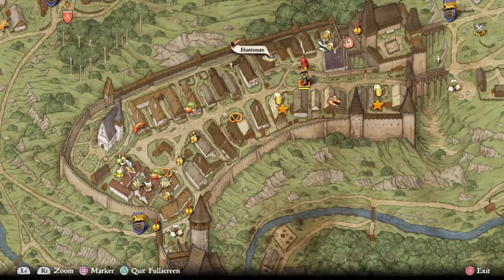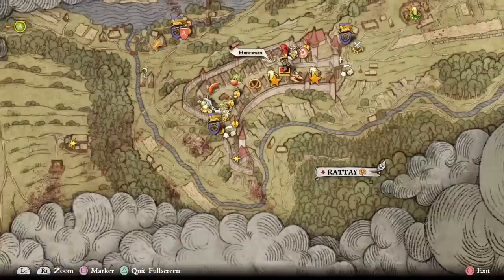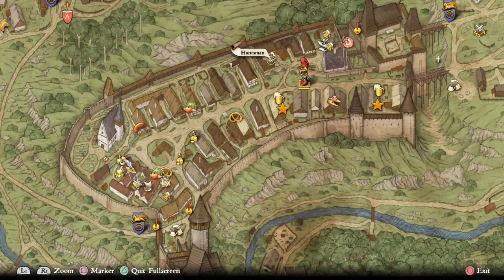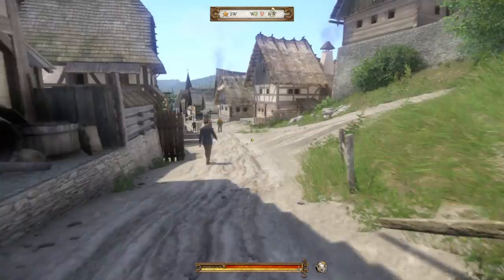It's PJ from WRRV again, and we're gonna go over how to make money early in the game through side questing. It's very difficult. Right now I'm doing the mission where you meet the Huntsman in Ratay — I still think I'm saying that wrong. He's up here, so I'm gonna show you how I had to get to him. This is one of the first side quests that I figured out completely on my own.